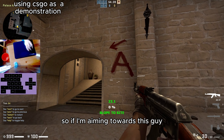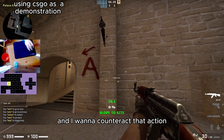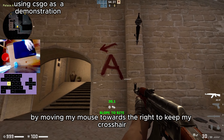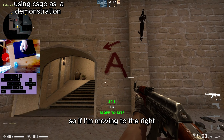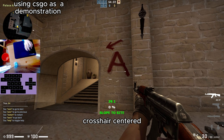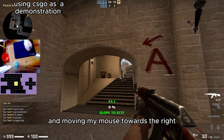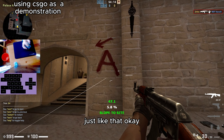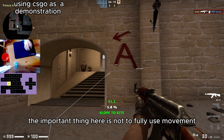So for example, there's a white line here — that means there's someone there. If I'm aiming towards this guy and I'm using A key, I would be moving towards the left. I want to counteract that action by moving my mouse towards the right, to keep my crosshair centered towards the person I'm swinging on. So if I'm moving to the right, I'm aiming towards the left; moving to the left, I move my mouse towards the right to keep my crosshair centered.